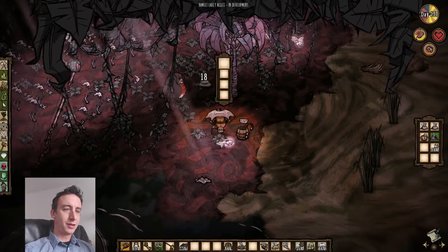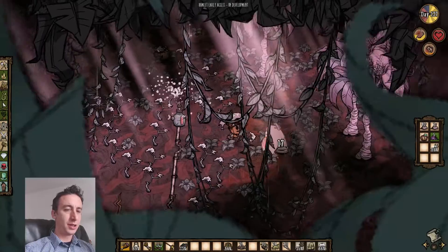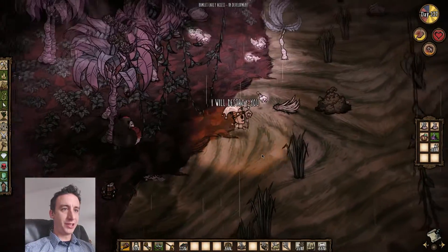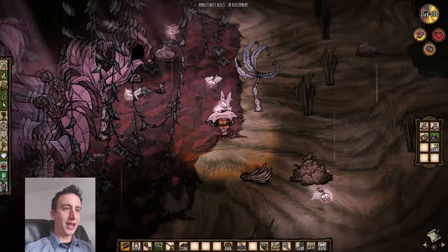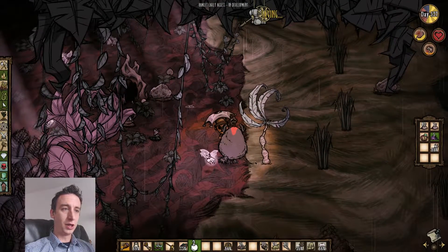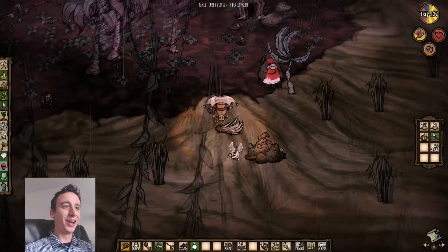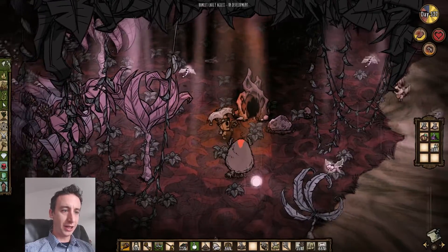Here come the glowflies, which means it is almost that very special time for humid season. Let's see if we can get a couple light bulbs right here — ooh, maybe a Krampus! That would be lovely. Oh cool! Wait, not Robin — I'm sorry, Robin! I smacked it with my pumpkin. Let's pick you all up.